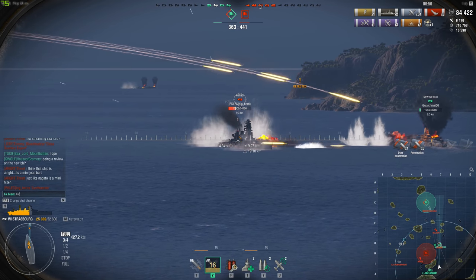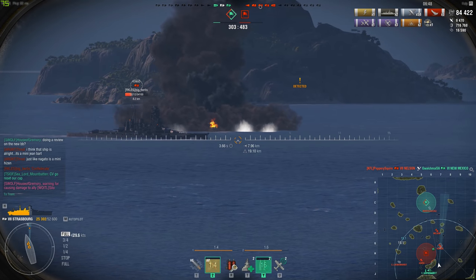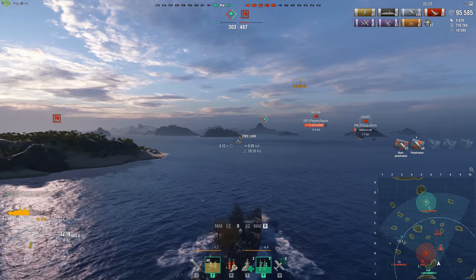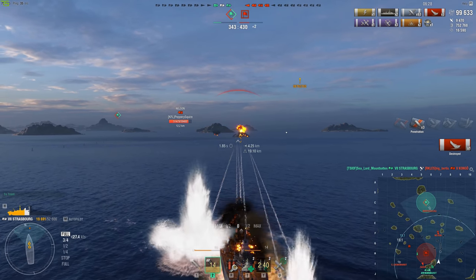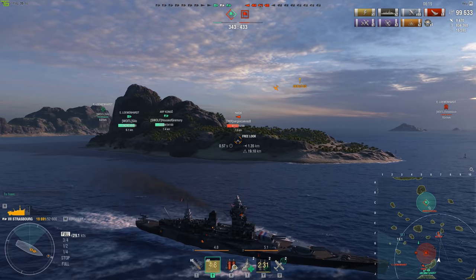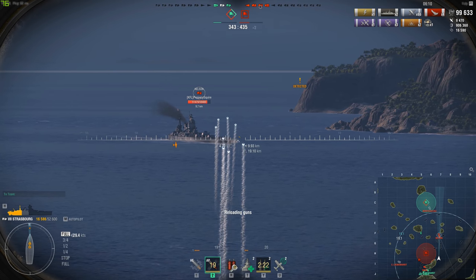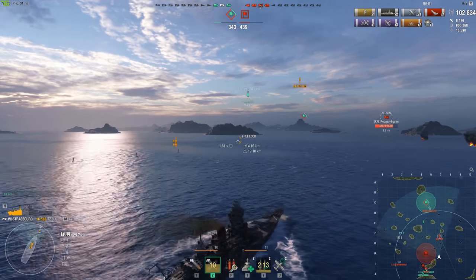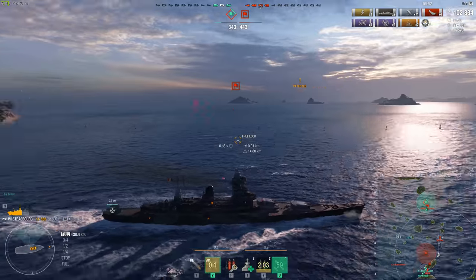The vast majority of ships you're going to see at tier 7 are going to overmatch your bow armor, and then of course you have the possibility of getting up to tier 9 — which is pain and suffering. If you get into a tier 9 game, throw HE in the tubes, sit back at 19 kilometers, and just burn the world. Switch to AP if a cruiser gives you broadside and blap them. Everybody likes to make fun of the Dunkirk and Straussburg for their small guns, but they don't laugh when you chunk a broadside for 20k.